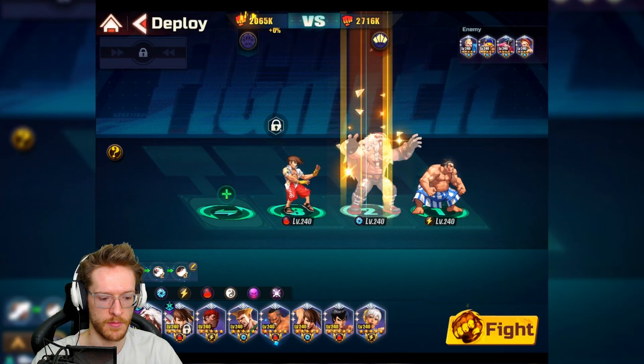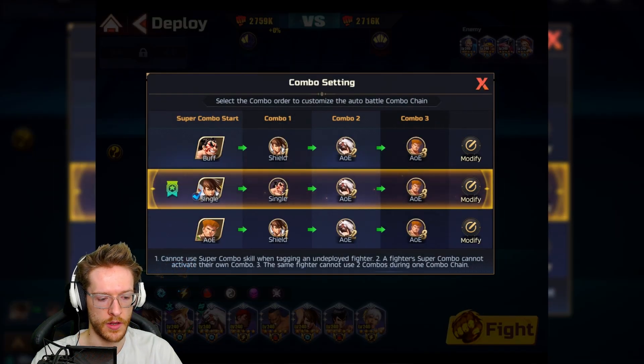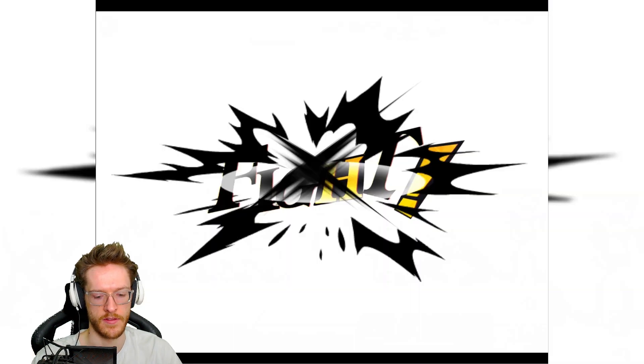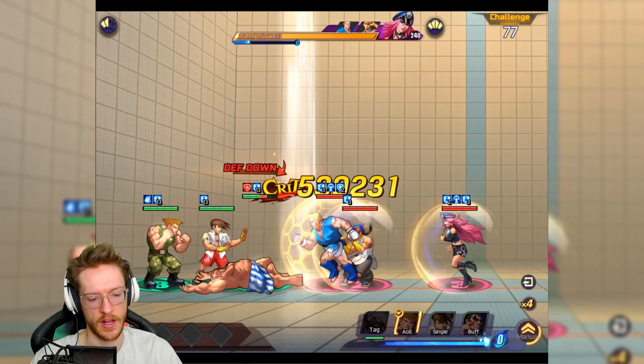We're going to have Beastmaster, we're going to have Gals as well. I want to swap that out like that. Shield, AOE, AOE like that — this should drop the enemy team relatively quickly again. It's just because Gals does so much damage. This one's going to be probably quite a close one as well.